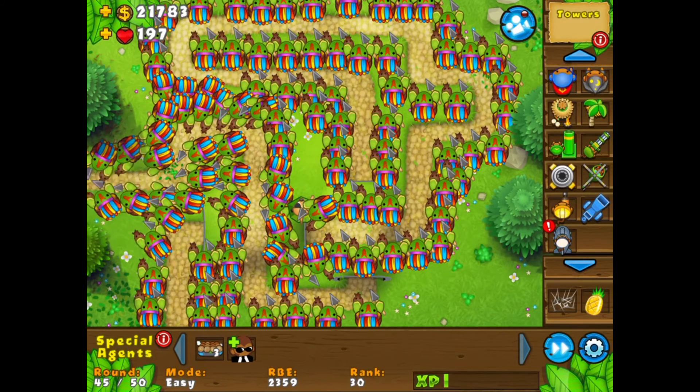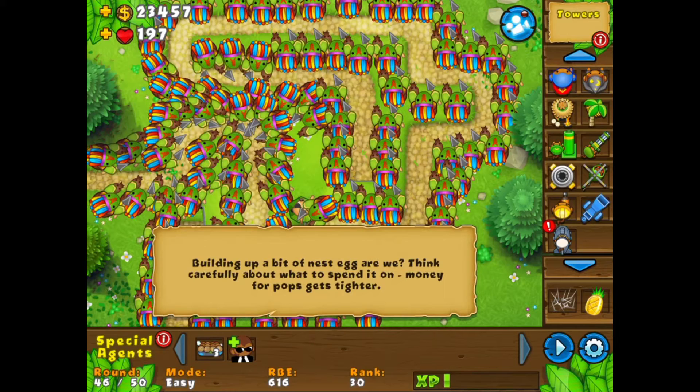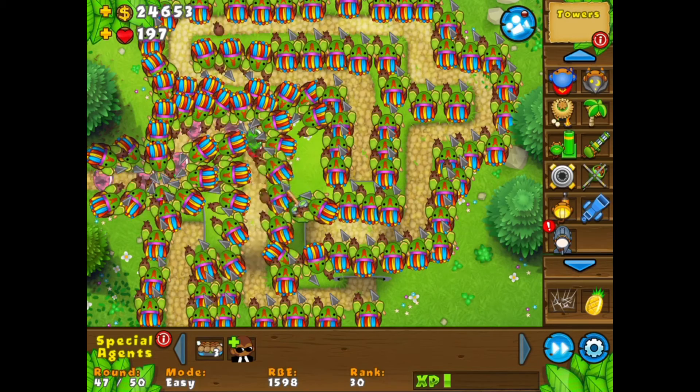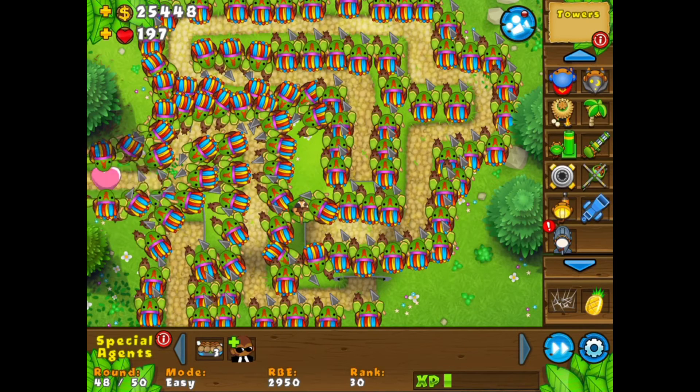This will be exciting — I want to see this. As this round nears an end, we have 22,000 monies and we're about to pop our first blimp. I predict it'll only make it to the bottom of that little track. Wow. See them destroying those camos and those ceramics? That blimp did nothing — it did not faze us, because we have the tribal turtle power and no one can defeat the tribal turtles.